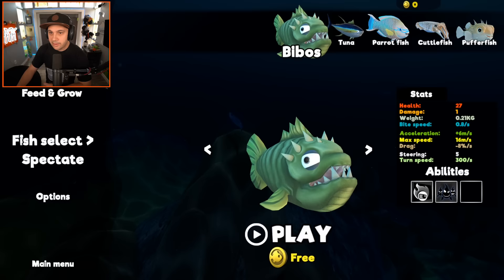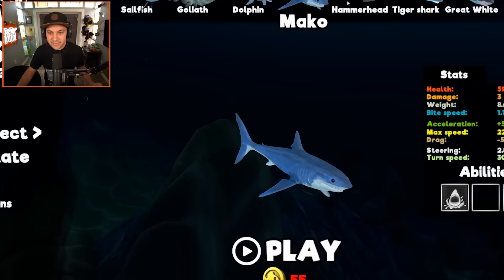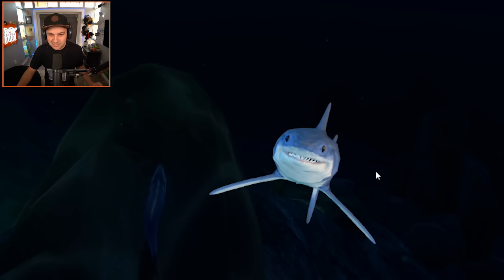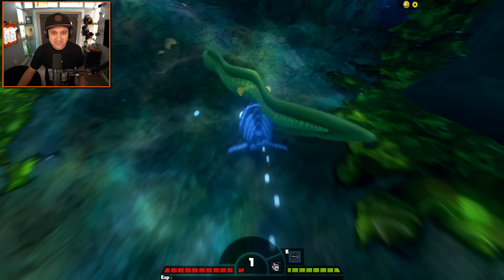And I believe in addition to that there's a new shark in the game - the mako shark. I'm playing on easy because I'm a coward, don't judge me. At the fish select screen we got the bebo, tuna, parrotfish - this dude's got some crazy looking teeth. We've seen cuttlefish, pufferfish, barracuda, moray eel, blacktip shark, sailfish, goliath, dolphin, mako - there he is, the new guy. He looks real happy to be here. We're gonna play as him, but first we need to get to 55 coins.